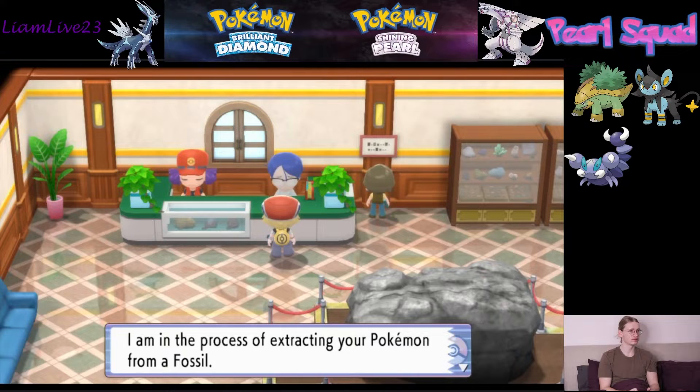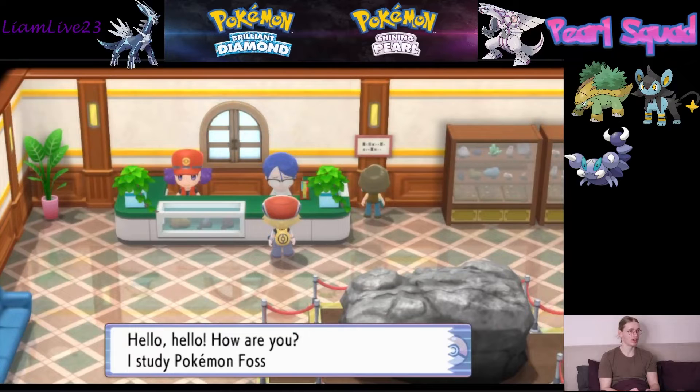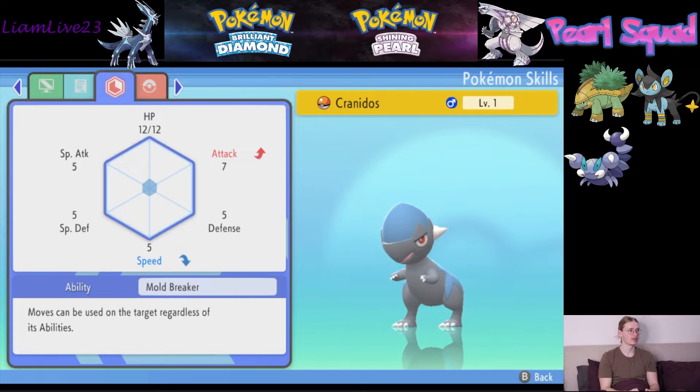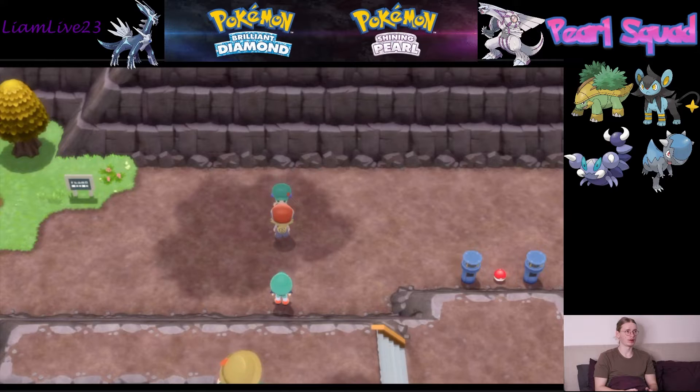In Pearl, you can't actually get the fossil for Kranidos. But my brother, who's playing Brilliant Diamond, was able to find one for me and trade it over. So we're going to add him to our team. I should have probably saved and tried to get a good nature — fingers crossed we got a good one. Lowered speed, boosted Attack. Speed is pretty low, so that's awesome — I'm happy with that. We're going to have Kranidos on our team moving forwards, and hopefully eventually we'll get a Rampardos.